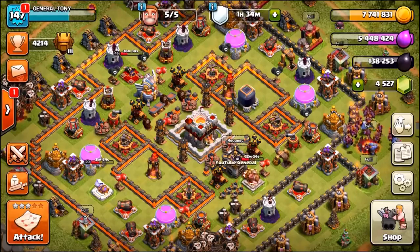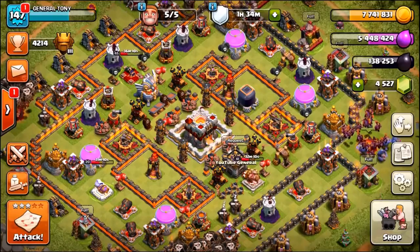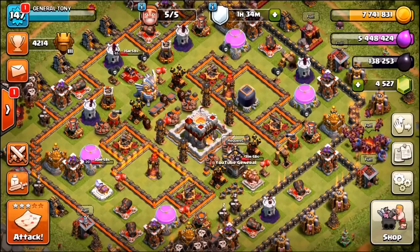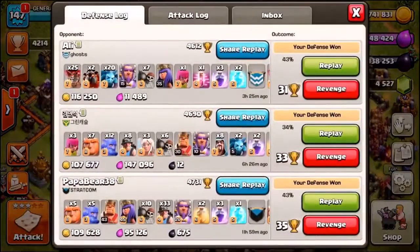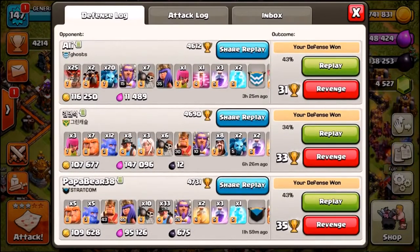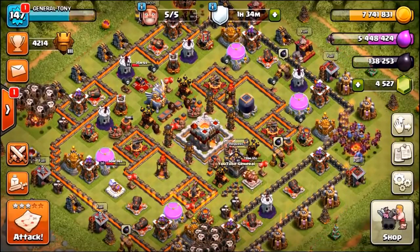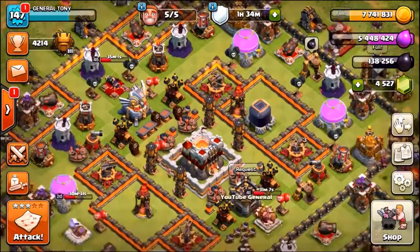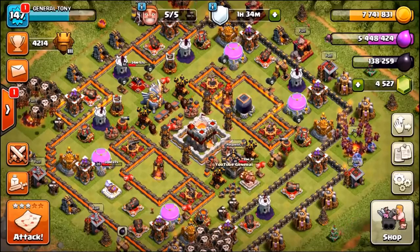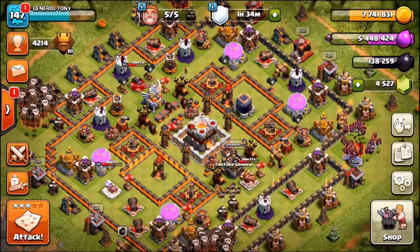Something we haven't done for a very long time on the channel is actually showcased some defenses and some of the base builds I've been using lately. Most of you watching aren't actually Town Hall 11, but we've got a very impressive base design. Inside the defense log you can see we've won so many defenses, and Titans League players — one of them actually a Legend League player — have lost against this base. Don't forget there's a link in the description for the 1.3 million subscriber giveaway — leave a like, subscribe, for the chance to win $250.